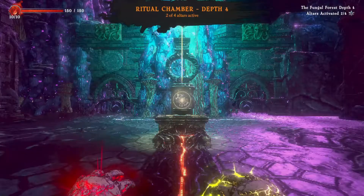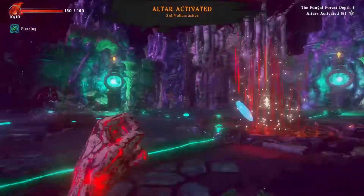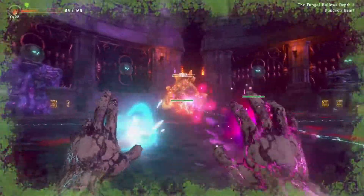Every time you clear a room, you get a choice of upgrade for your spells. Over the course of the game, I found poison, curse, bleed, and weakness to be the best afflictions.